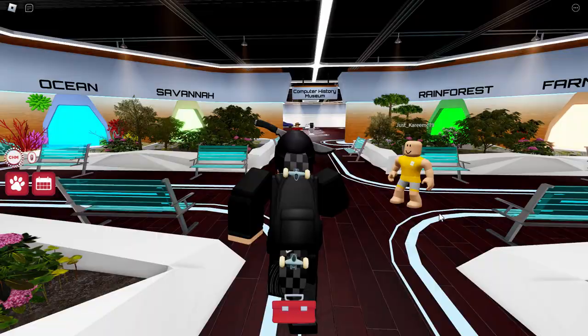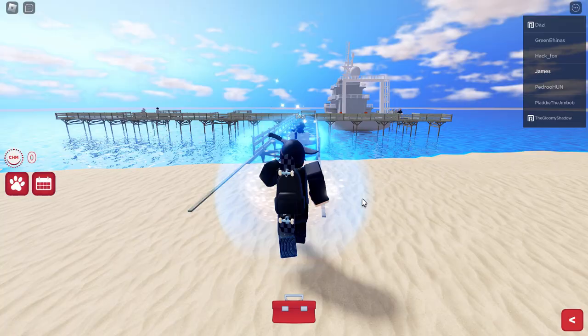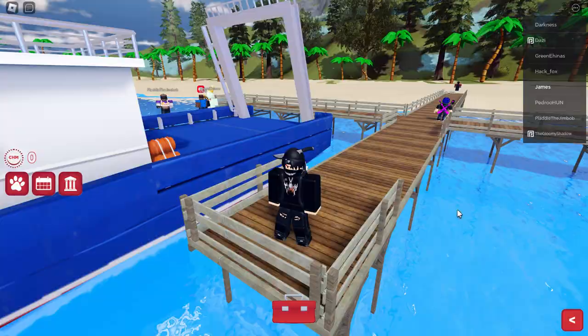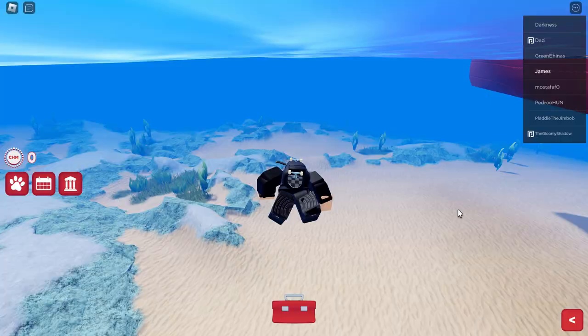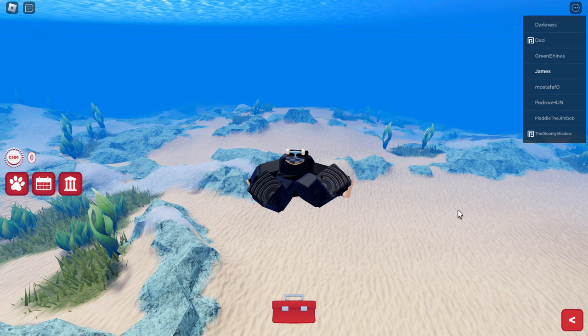Anyway, guys, to get the necklace, we need to go over to the ocean area because we actually need to swim in the ocean to find it. Heading to the ocean — it looks like it teleported us to a new world. What we want to do is walk along the pier here, and I think we actually need to dive into the water to go and find it. So it might be a little confusing, but I think from this point we need to dive in and just keep swimming forward in a straight line.